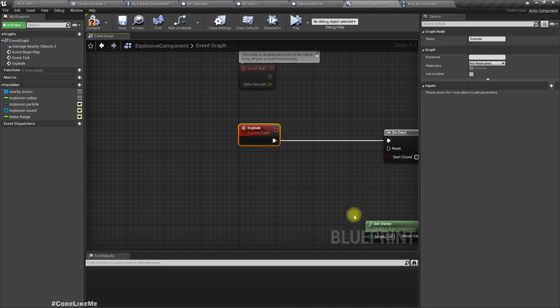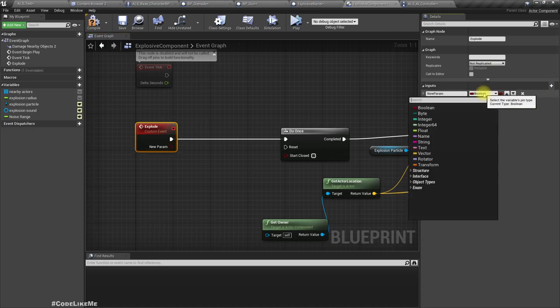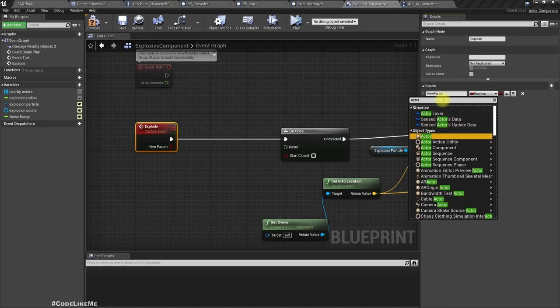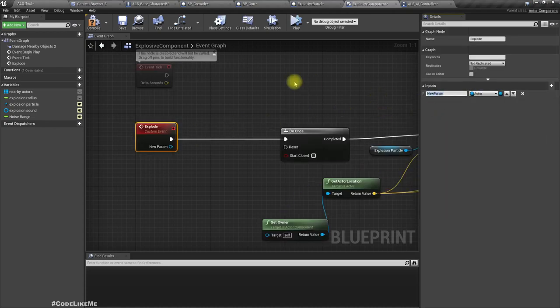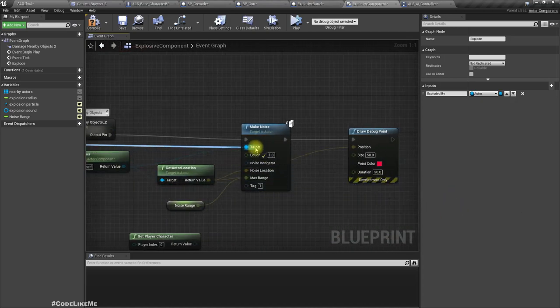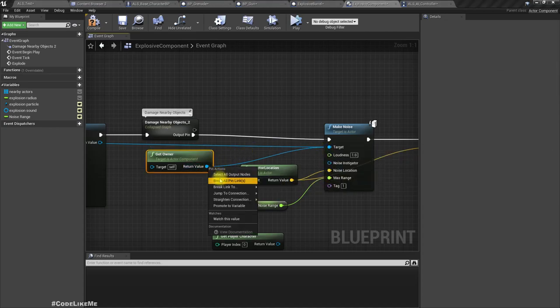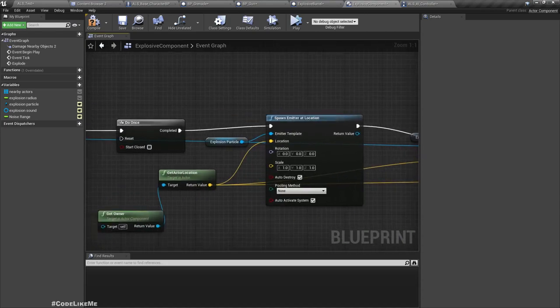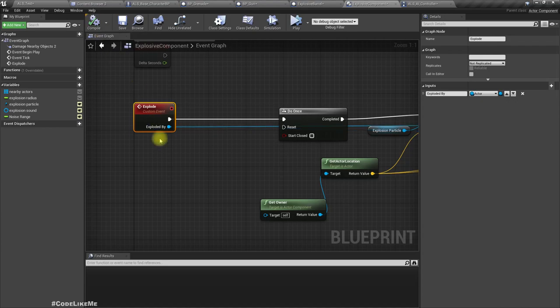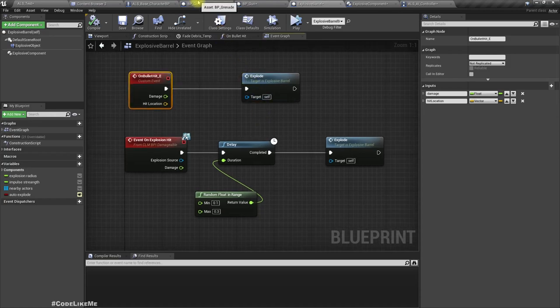But another problem would be these NPC characters can throw grenades, and even when they are throwing grenades, since I am using the player character as the noise instigator, the AI system will think it is a grenade thrown by the player — that is a problem. So what if we add an input here as an explosion instigator — a pawn object reference called 'exploded by'? Then we can use this as the one responsible for making the noise. But now we have to give this input everywhere — on the explosive barrel and the grenade.